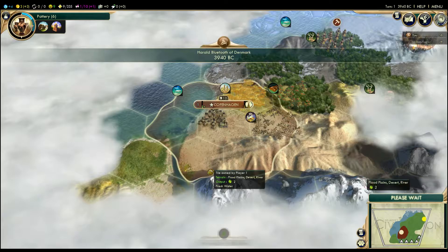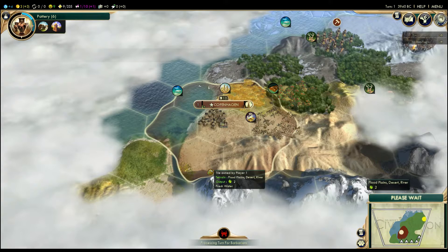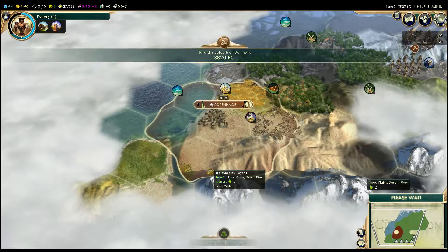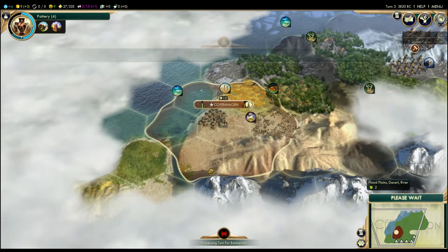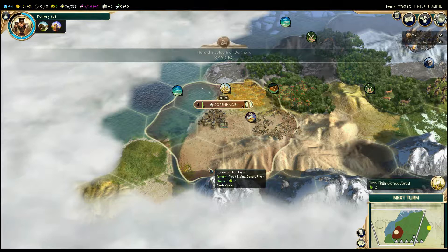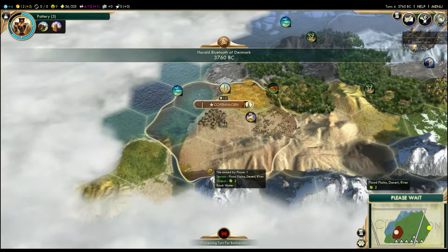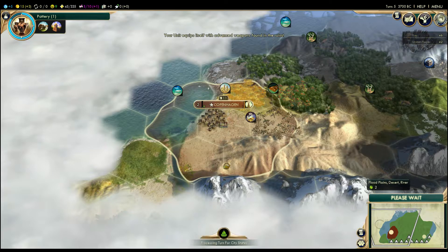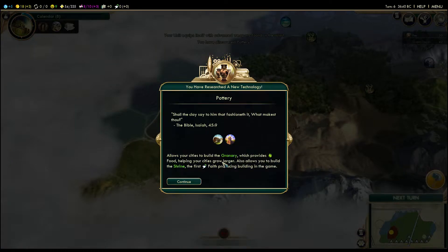That was quick. I found a barbarian camp, fine. It's super fast — I don't think there are many civilisations. Looking at the scoreboard, it's just one other — so it's another duel, that's fine. I have pottery now, excellent. We've got some advanced weapons. Let's just continue exploring.